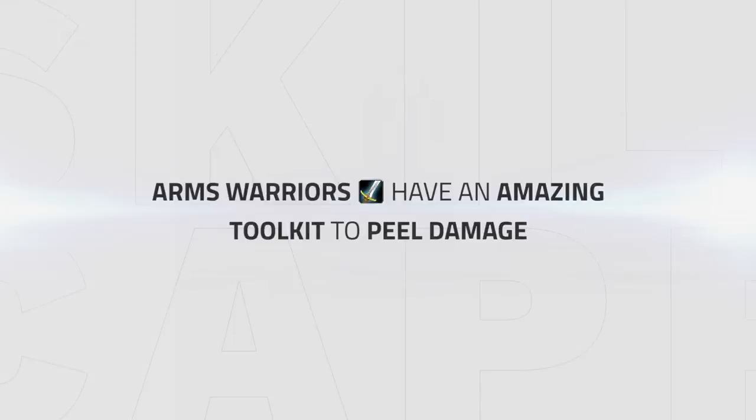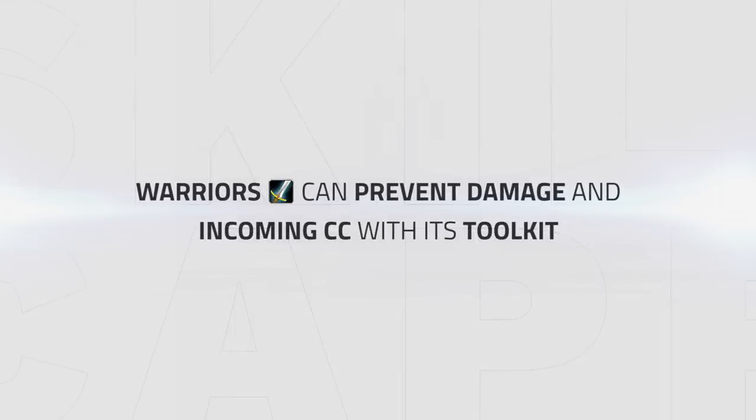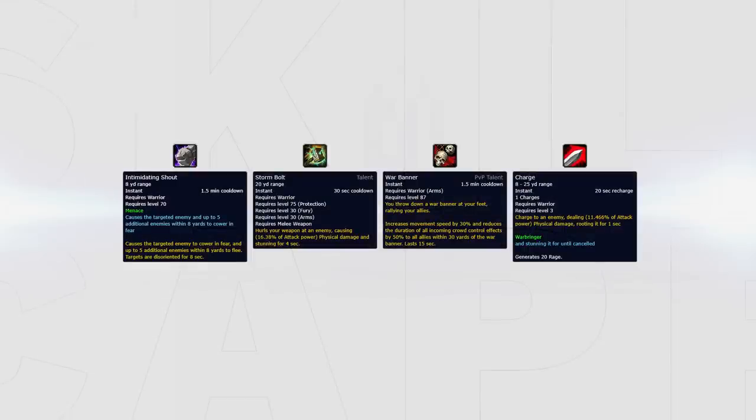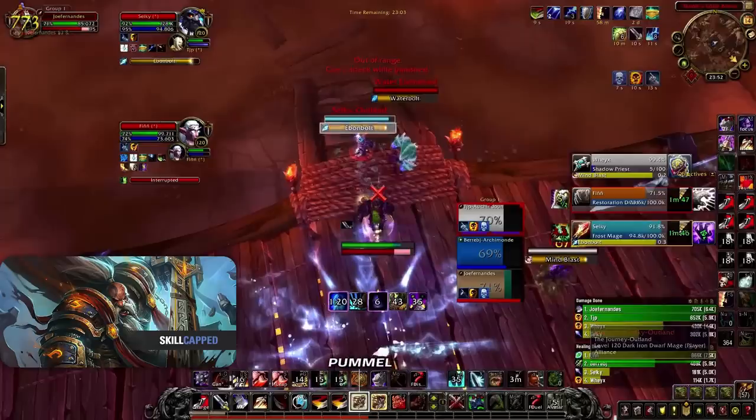Arms Warriors don't always have the best toolkit to stop CC, however they have an amazing toolkit to peel damage with defensive cooldown usage. Most of the time you can't always stop the CC but you can prevent a lot of pressure with great defensive plays, allowing your team to live without using other defensive cooldowns. Many of the abilities used to stop CC can also be used for peeling damage — these include Intimidating Shout, Storm Bolt, War Banner, and Charge. Pummel may be used on different schools if it's more important to stop big damaging spells such as Ebon Bolt, Ray of Frost, or Drain Life.